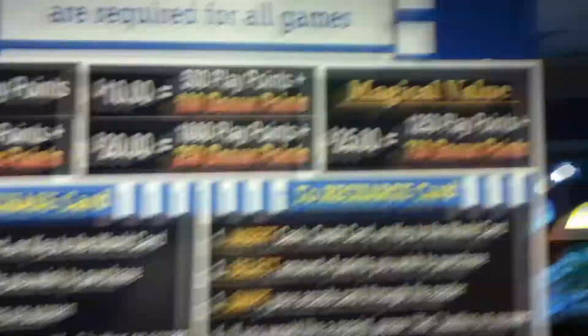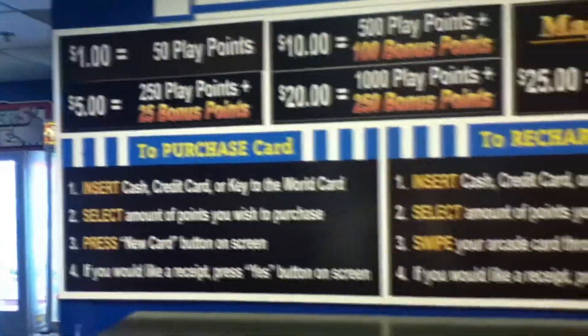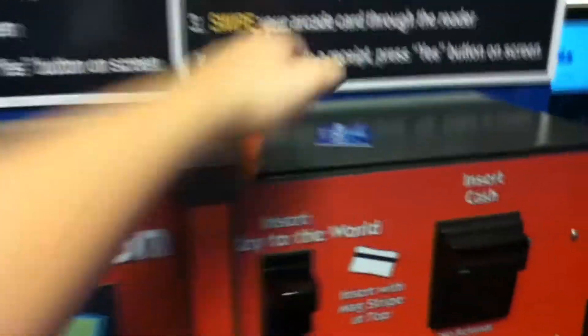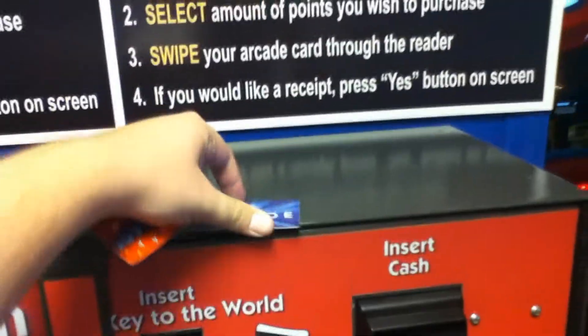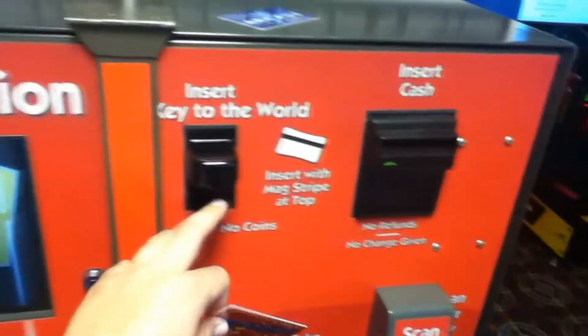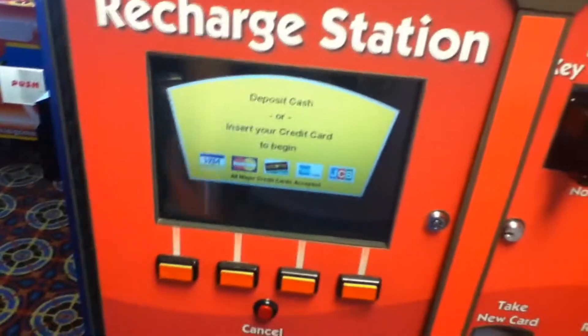These are arcade cards that they've been using, and you can see they give you more points for more things that you put in — kind of like Dave & Buster's. But unlike Dave & Buster's, these cards are all universal. As long as you go to a Disney hotel, they will work. You scan the card, put your credit card in, add some money, and it'll give you your points. You can spend it on any of the games — just read the magnetic card reader and you're good to go.